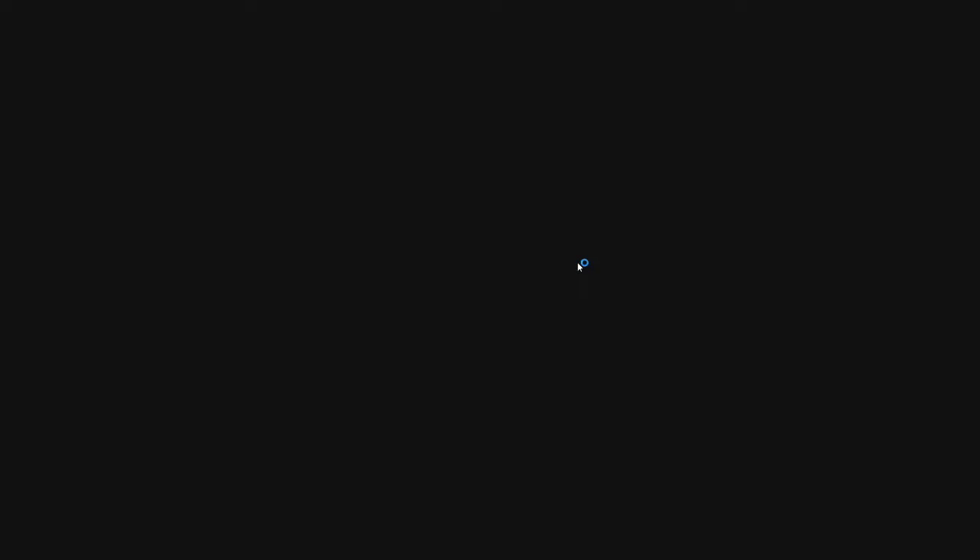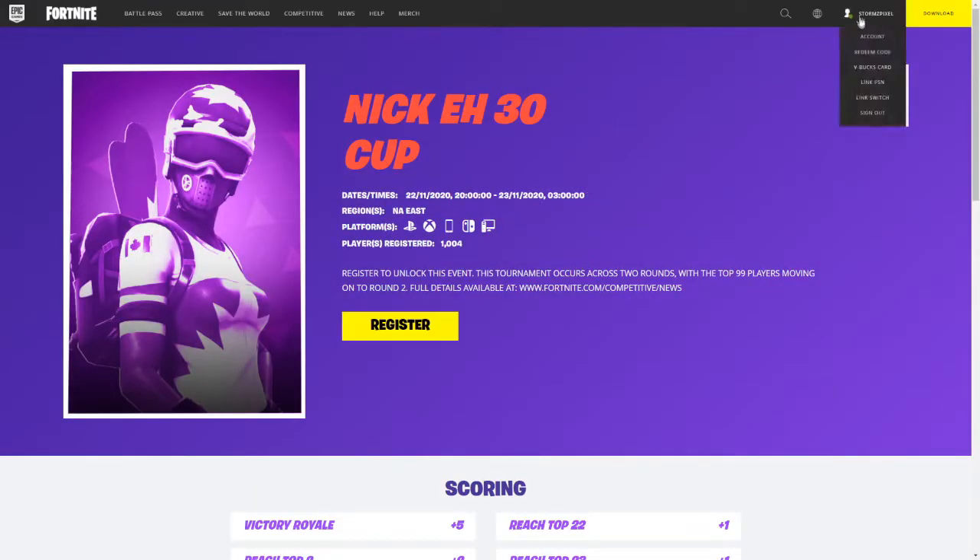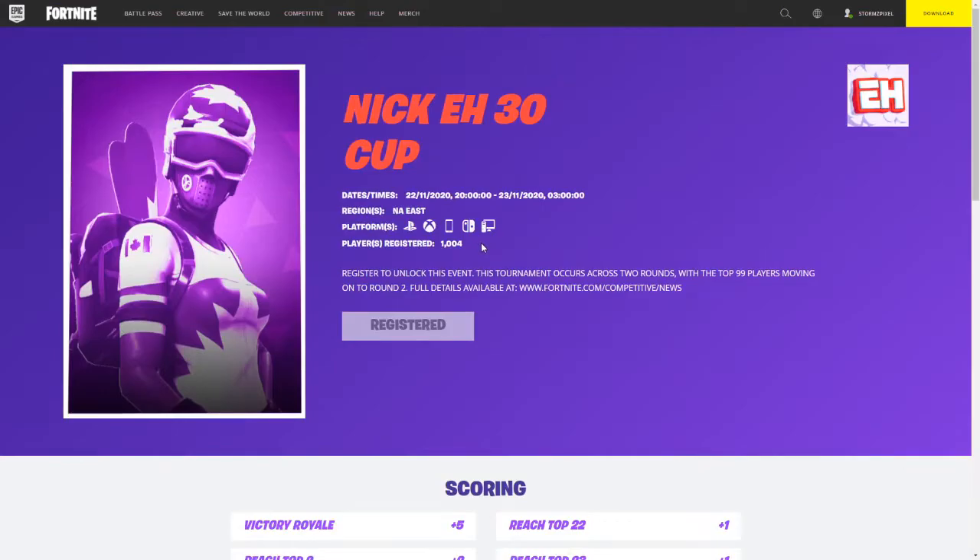Once you have actually signed on, it should put your Epic name in the top right corner, and then all you want to do is just click register. The regions are only NAE, so if you want to play this cup and you're in Europe or any other server, you're going to have to play NAE servers, which isn't actually that bad. Platforms available are PlayStation, Xbox, Mobile, Nintendo Switch, or PC, and there's only 1,000 people registered so far since it's literally just been announced.